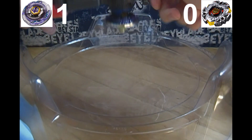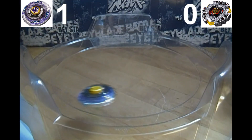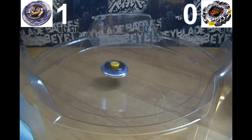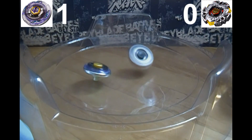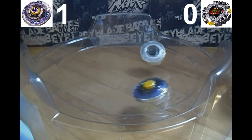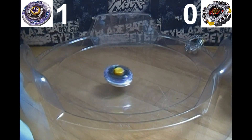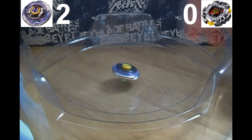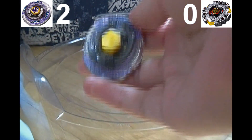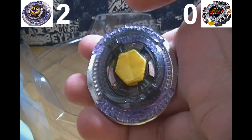One to nothing. Round two! Scythe Kronos — three, two, one — go shoot! Vari Ares — go shoot! Perhaps too much of an angle on that launch. Let's see how it works out here, though. And Scythe Kronos removes Vari Ares from the stadium with great force. Despite being a stamina-type, he can still pack a wallop. Scythe Kronos goes up. Two to nothing.